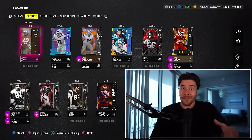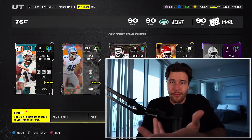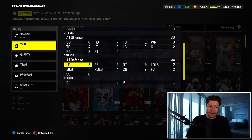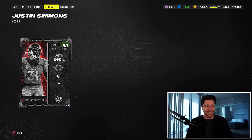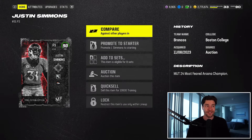So we're going to get rid of Justin Simmons, and that's something I would suggest you guys do now. If you want easy coins, you can get rid of a card that you know is about to get upgraded. That's exactly what I'm going to do — sell off this free safety Justin Simmons and make some coins. Let's talk about what you need to do to get Mike Evans on your team, because this is a player you don't want to miss out on. I'm going to take the 120k for Justin Simmons.